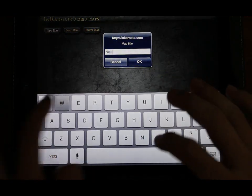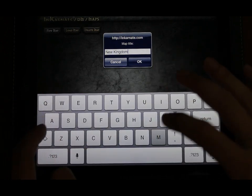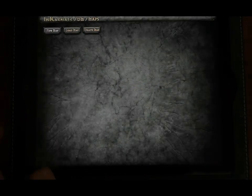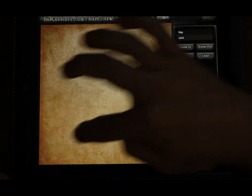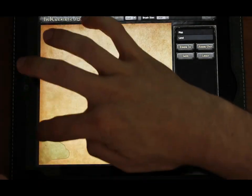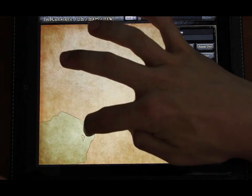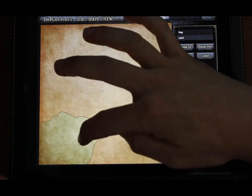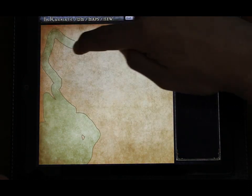We'll start out by giving our map a name — how about something super original, like New Kingdoms? The first thing we'll do is use a large brush to carve out a few land masses. Right now, the brushes in the app paint oceans so they're subtractive. The art style for this map is fantasy, Tolkien-esque even.